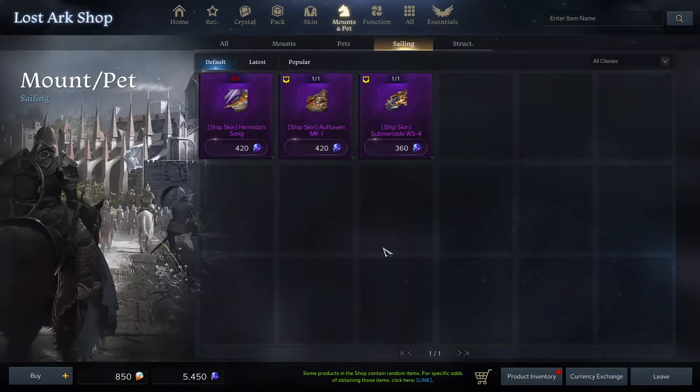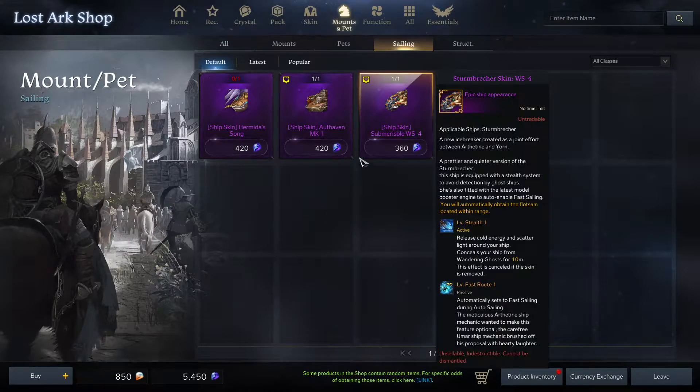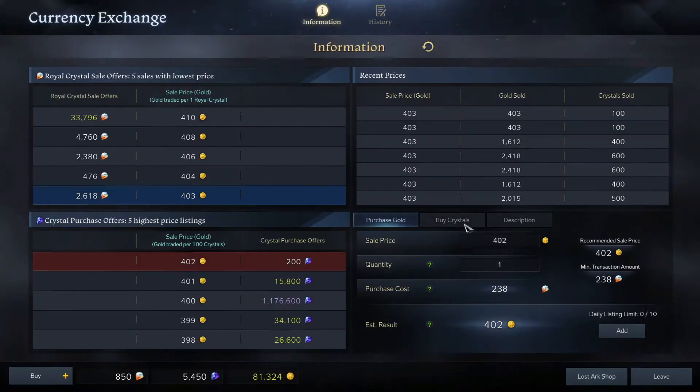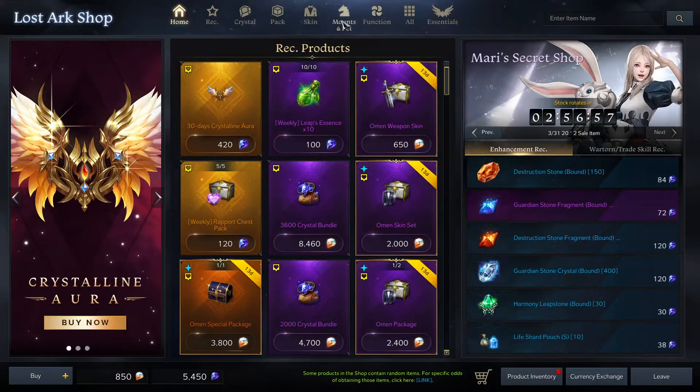Welcome back to another Lost Ark video. Today I'm going to be talking about the ship skins in Mari's shop and how, if you don't have one already, they're very worthwhile. Currently there are 420 gems for the expensive ones and 360 gems for the cheap one. If we look at the currency exchange right now, it's 403 gold to 95 crystals, so if we do the calculations that's about 1700 gold.